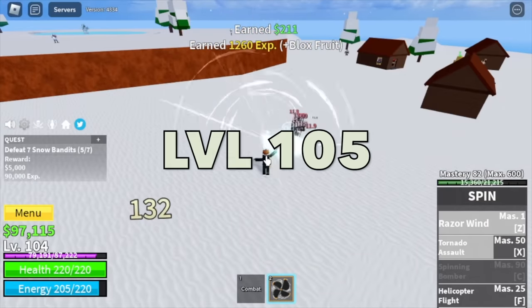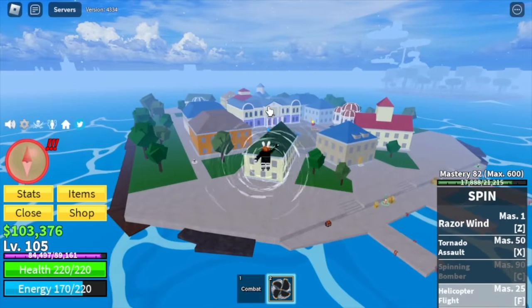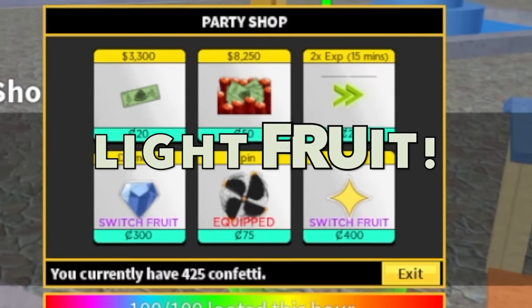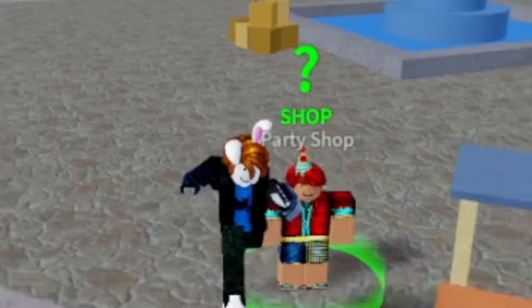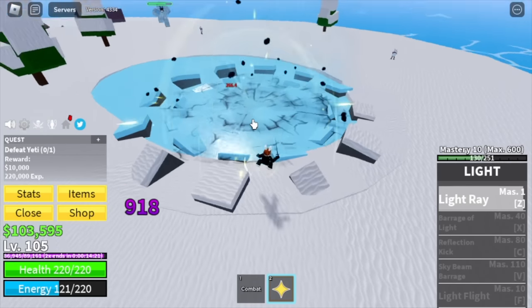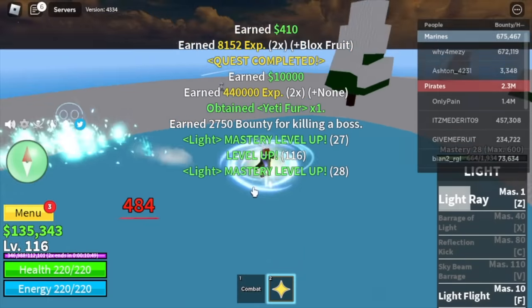At level 105 it's time to change our fruit to make things more exciting. Let's head to Middle Town and check the list of fruits. Light Fruit — it's very good. Pair it up with 2x experience and your grinding will be really fast. At 105, we're gonna defeat the Yeti. We have a Sword — Light Sword plus a Z skill — so everything will be easy. Target level: 130.